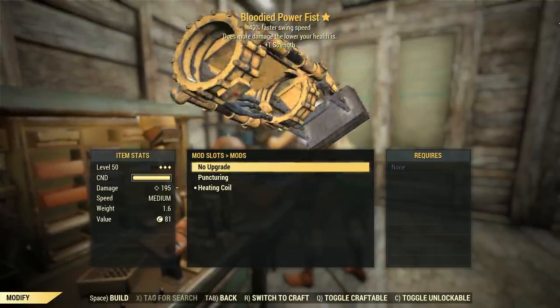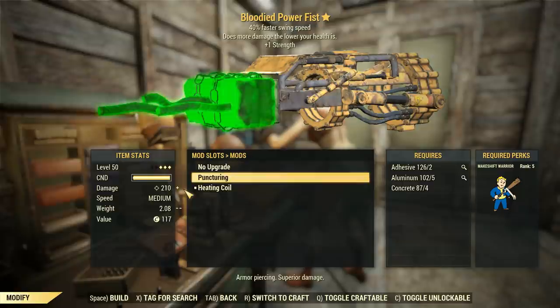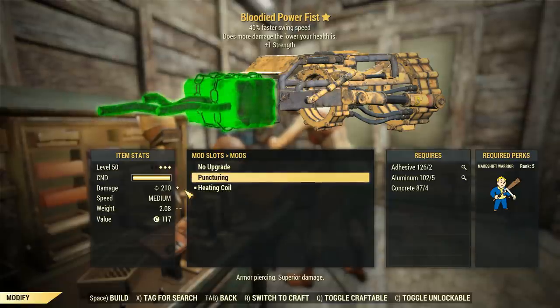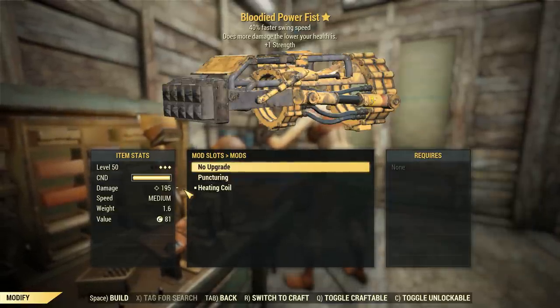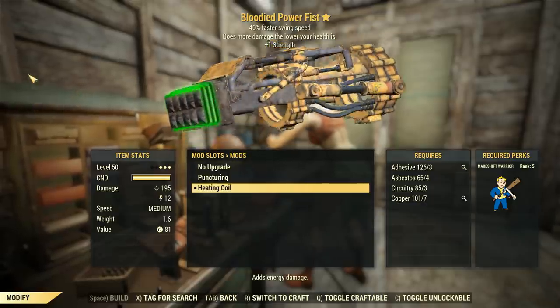Going over the attachments: I did create and break down a Power Fist to get the puncturing attachment, so that's what it does. I still prefer the heating coil — it seems to do a little bit more damage than the puncturing attachment, but puncturing has armor-penetrating values, so that might be worth looking at. For now we'll leave it on the heating coil. It's definitely more aesthetically pleasing, and it's got the glow maps on it.